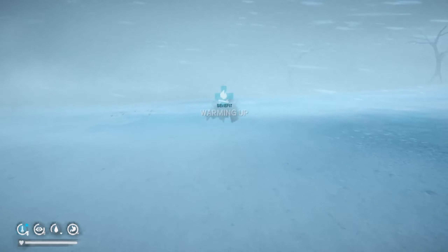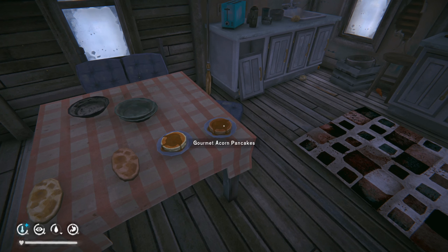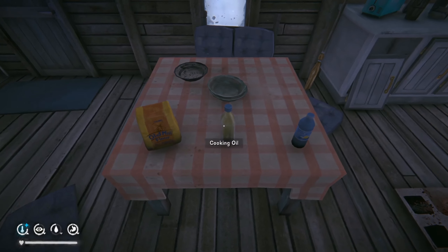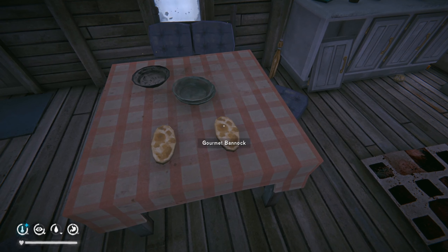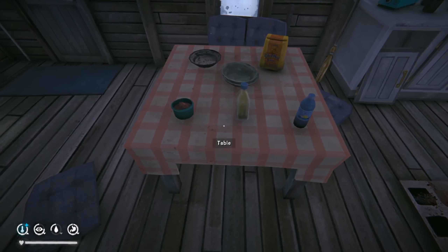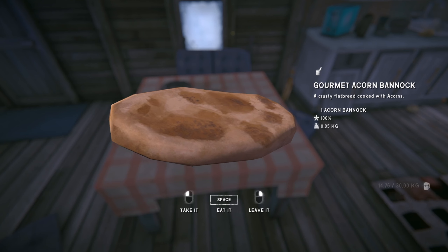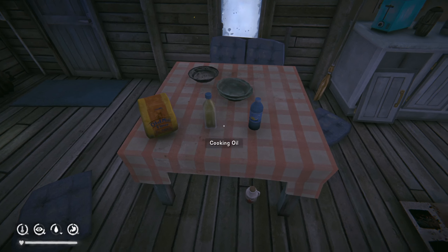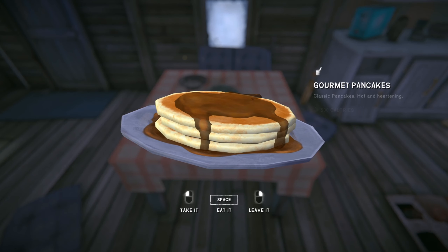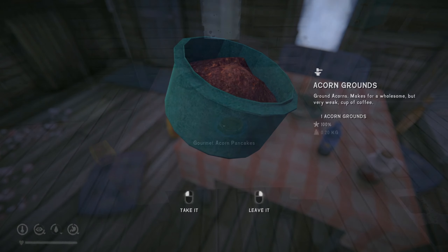At cooking level two you unlock the ability to make bannocks, acorn bannocks, pancakes and acorn pancakes, all of which require a skillet to cook. The bannocks require flour, oil and water, which makes two 200-calorie portions. The acorn bannocks have the same recipe but instead of flour you'll need a portion of acorn grounds — they also provide an extra 50 calories per bannock. Pancakes are similar but require less flour and the addition of a small amount of maple syrup, creating one 500-calorie portion. Just like with the bannocks, the flour in pancakes can be replaced with acorn grounds, increasing its total calories to 750.